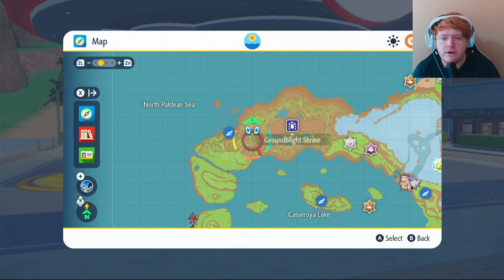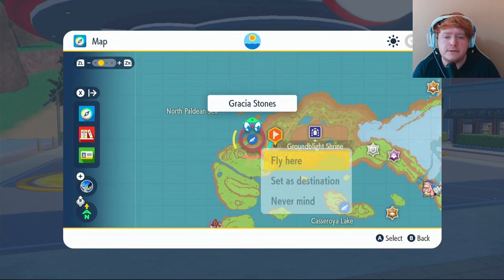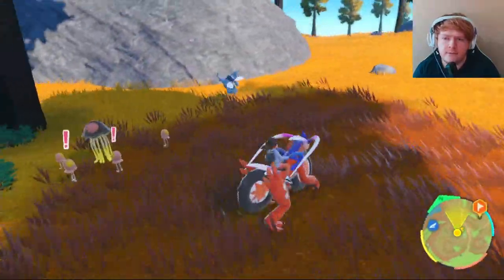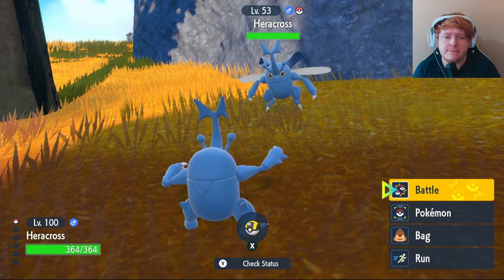We're going to start off with the location. You want to come to the top left corner of the map, put a waypoint right here, and fly over to Gracia Stones. Once you're here, just climb this wall and make your way over and look for Heracross until you see him.